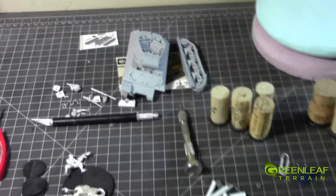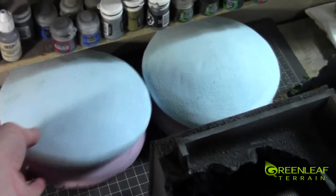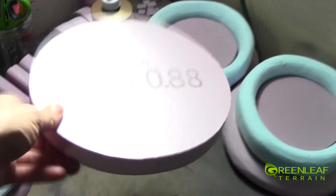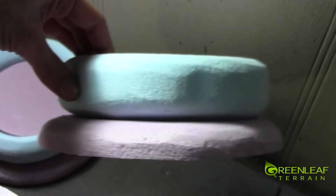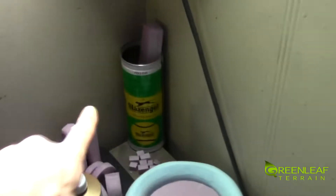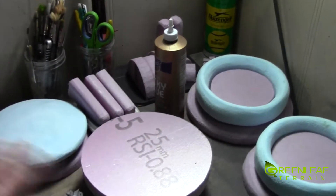I also have an M10 tank destroyer. We have the start of three Tau bunkers, a landing pad that's going to have an access slanted piece, a whole bunch of pieces to make a generator, and two firing pods. I ran out of 2-inch foam that I need to make a cinder piece involving that can, so when I get more foam I'll get that project finished up. It's due around the start of January, so it'll get done before then.